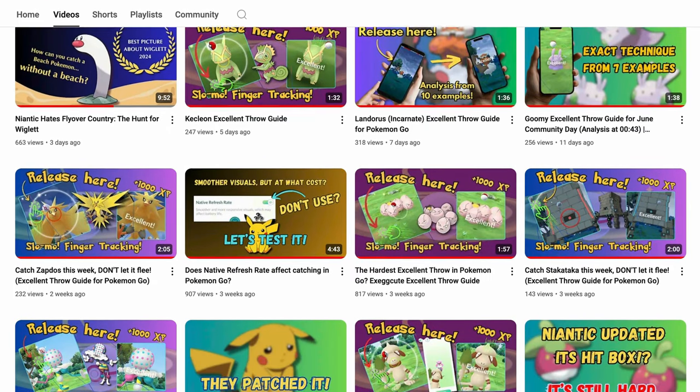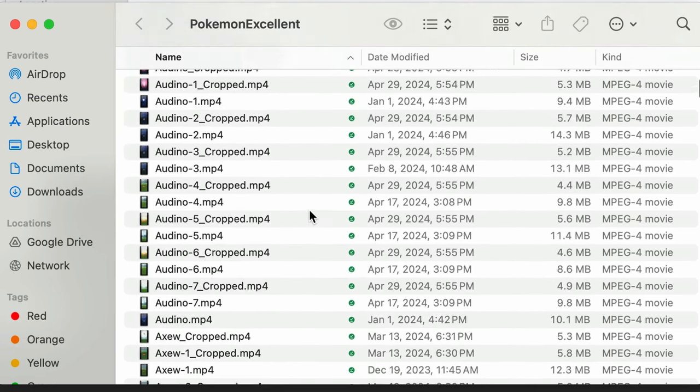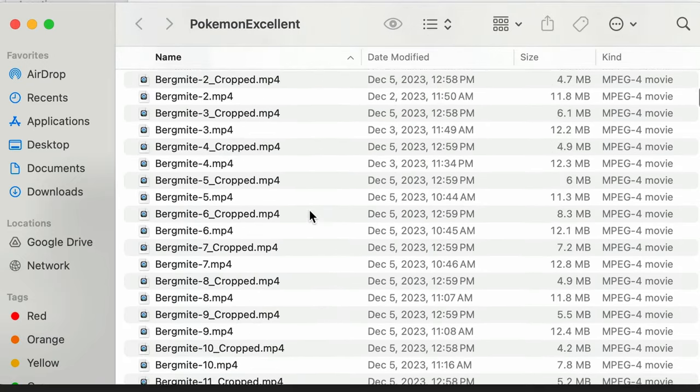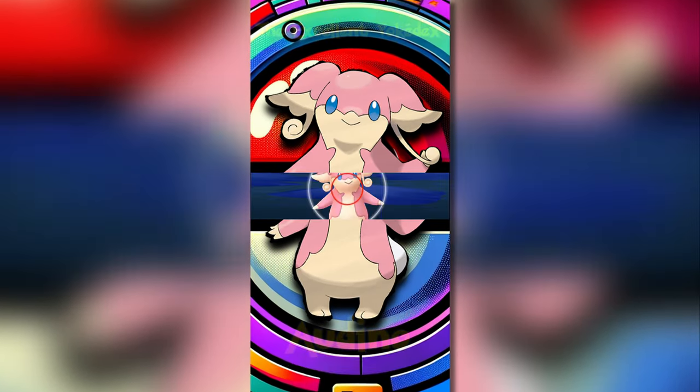The long-term implications of this are unknown. We're not sure if this is a bug that will be fixed or an intentional change. If I had to guess, I would say that it's a bug, but that doesn't mean that Niantic will actually notice or fix it. The implications for this channel are potentially massive — I have literally thousands of excellent throws recorded across hundreds of Pokémon, and this change invalidates all of them, forcing me to start my collection over from scratch. It doesn't just affect my archive; all of the older videos on this channel are now obsolete since they are based on the old catch mechanics. On that light note, please like and subscribe — I'll see you next time!